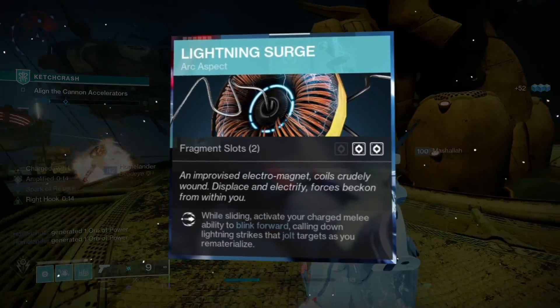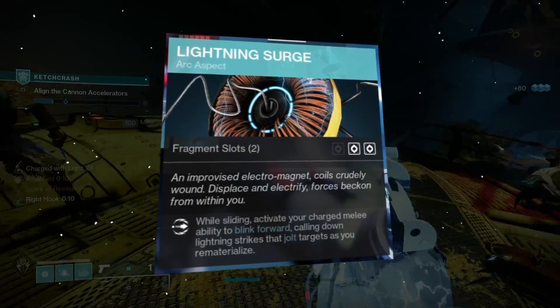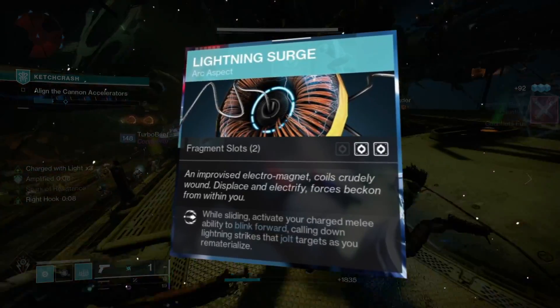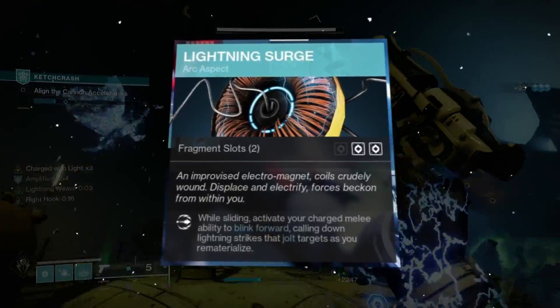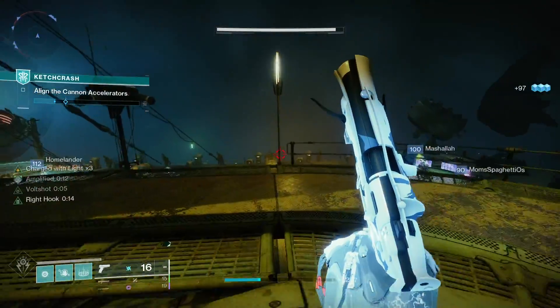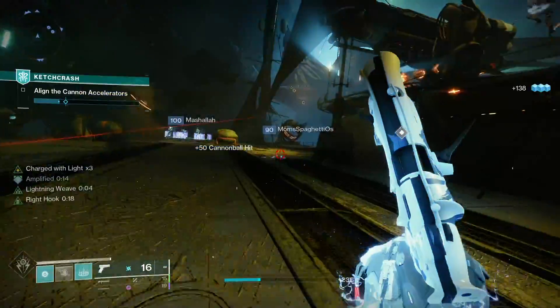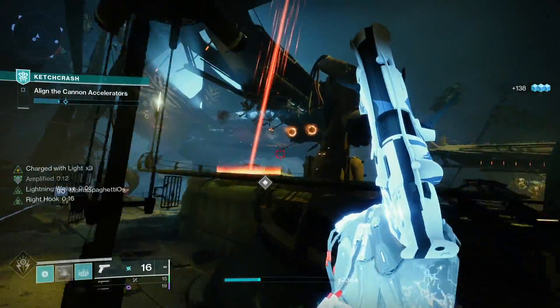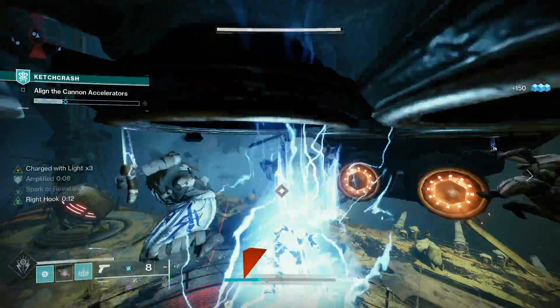Moving on to the second aspect, which is called Lightning Surge. It reads: while sliding, activate your charged melee ability to blink forward, calling down lightning strikes that jolt targets as you rematerialize. This is the aspect that basically makes this build and makes add clear so easy to do. It's going to kill easily and make your arc wells easy with your melee well maker mod.